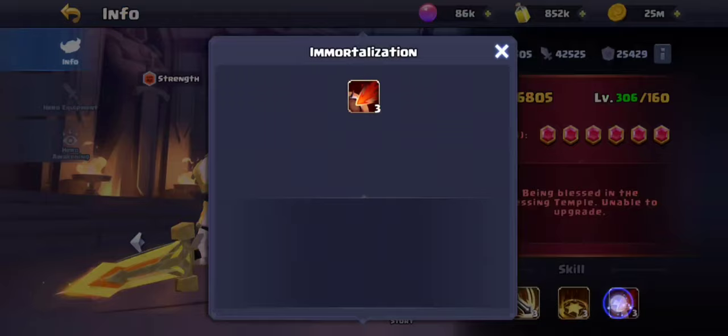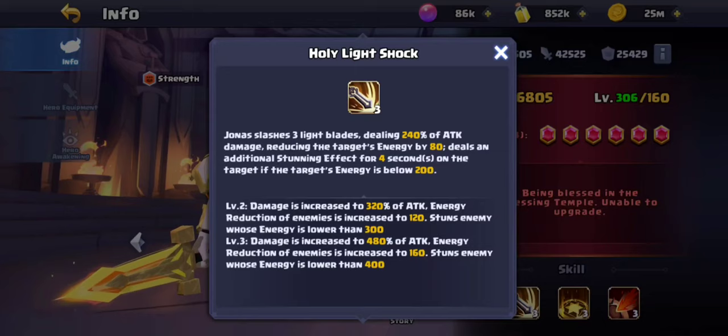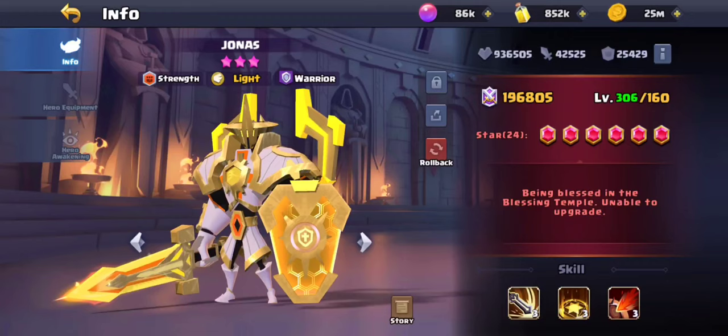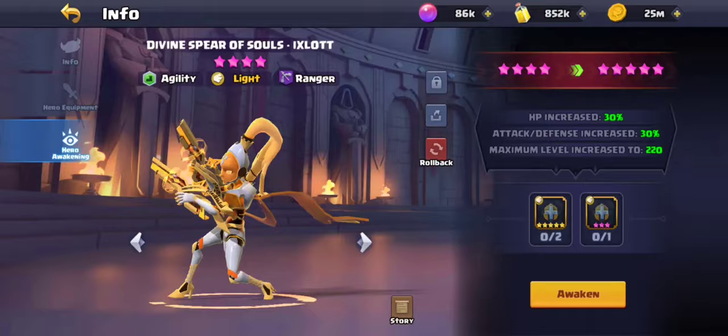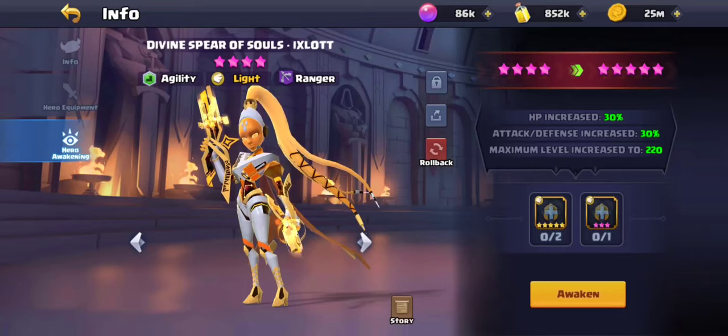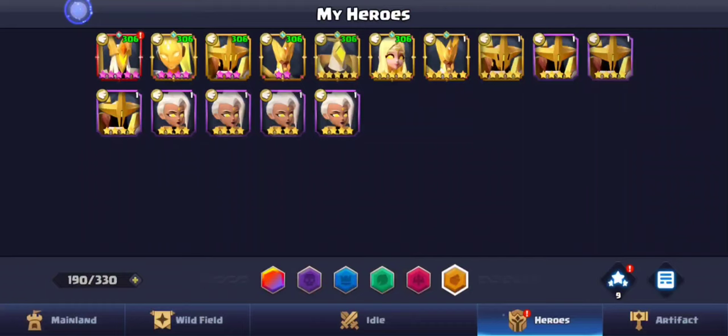Jonas is a really good tank — he has a stun, reduces the target's energy by 80, and deals an additional 4-second stunning effect, which is huge. I'm also using him in some teams. Tanks are extremely valuable because the shielding and sustain they provide keeps your whole team alive. I recommend always having at least one tank.